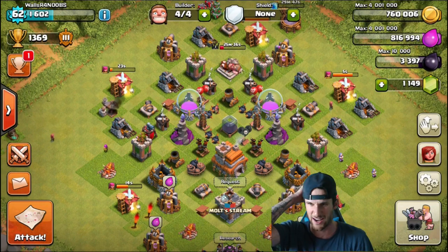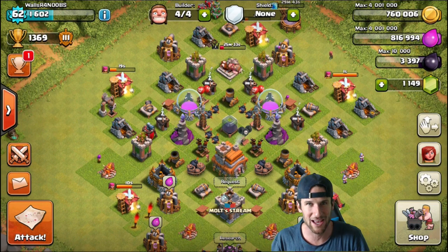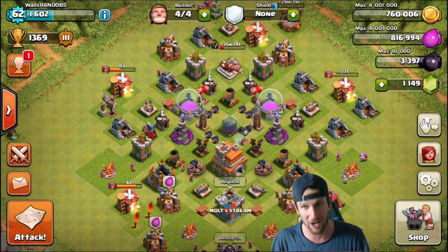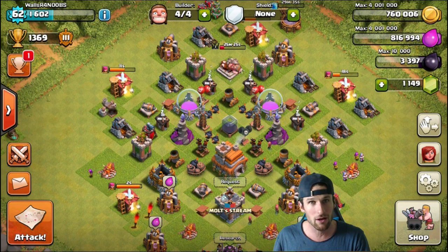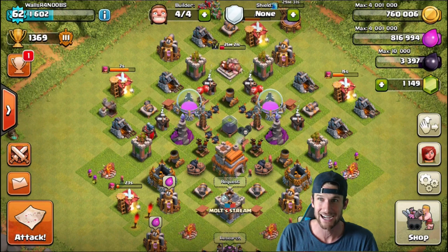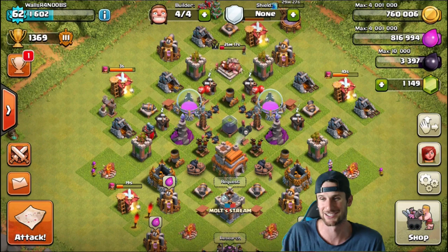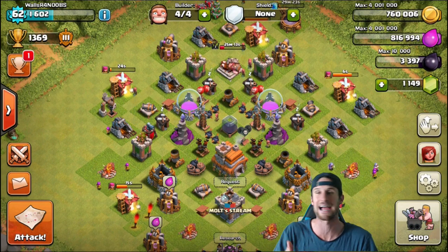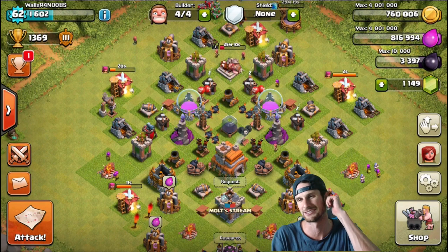You guys know how much time I've been spending on the main account grinding out loot — we've got both builders available on that right now, so the video after this one will be some more upgrades. If you guys are stoked for that, let me know. Again, down below guys, comment what you want me to do with all these gems because I've got a lot. I could save up for the fifth builder, but I don't know if I'd ever need that. Let me know if you want me to snipe — like snipe to Crystal or snipe to Masters on town hall 7 without walls.